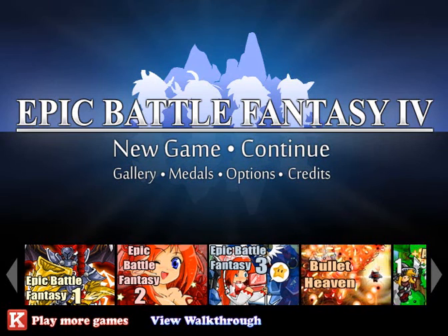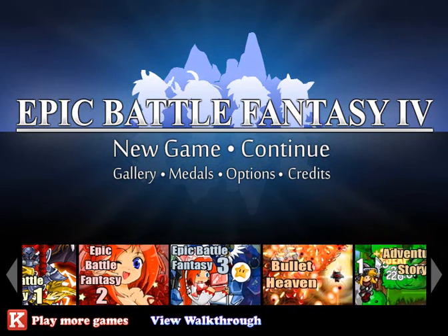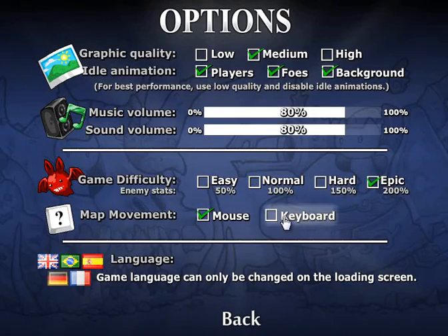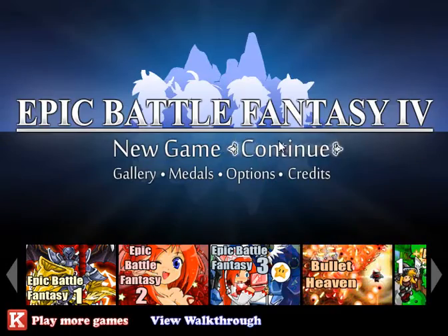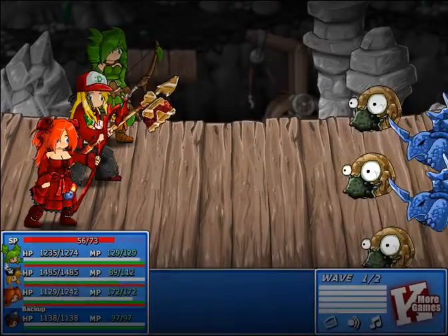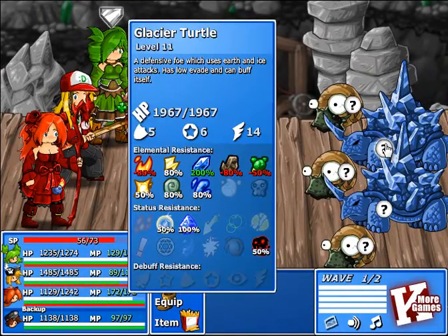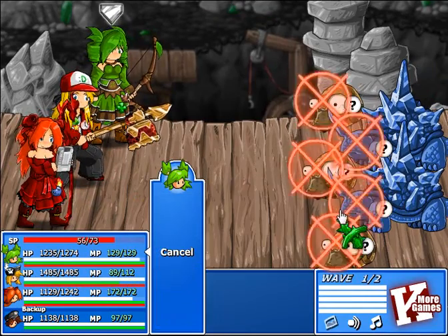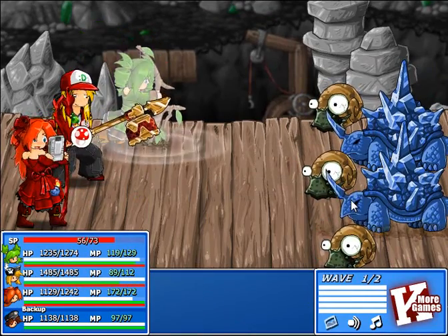Welcome back guys, this is part 12 of my Epic Battle Fantasy 4 walkthrough. I'm going to check the options before we begin and continue from where we left off. We are about to fight this glacier turtle, which has two waves. We are going to kill the glacier turtles before they start buffing each other.